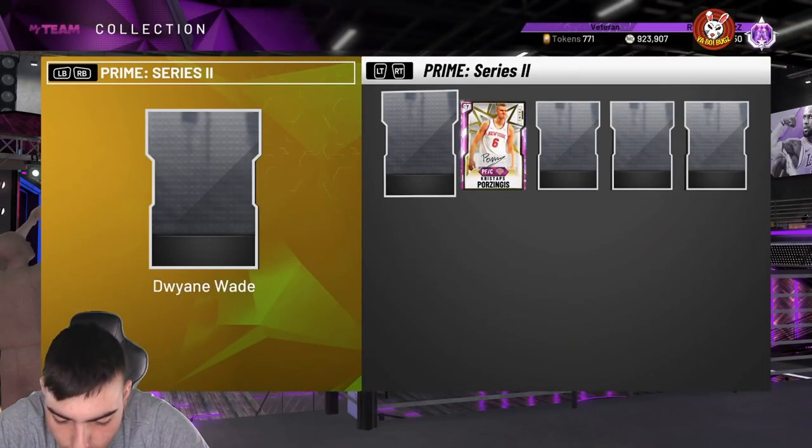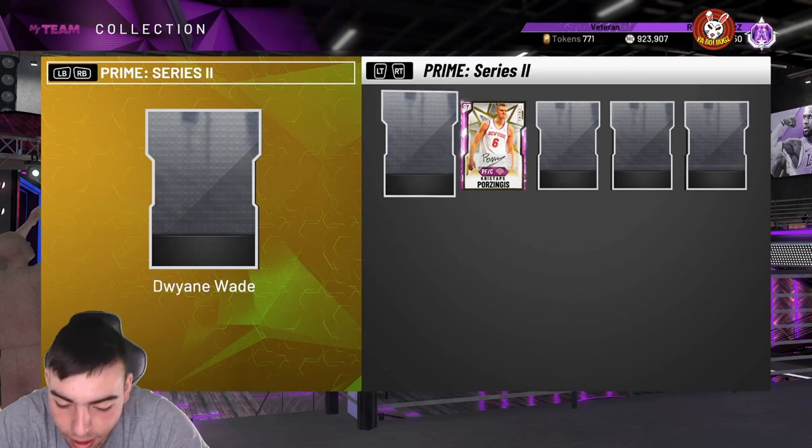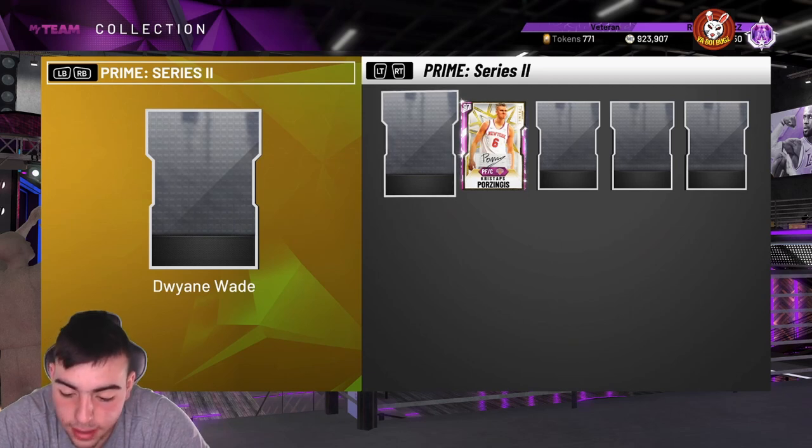Shaq's defending: 95 block, 96 interior defense, 77 perimeter, 95 offensive rebounding, 98 defensive rebounding. Badges — he has gold quick draw, that's his only shooting badge. Finishing: put back balls, drop stepper, lob city finisher, back down finisher, consistent finisher, contact finisher, cross key scorer, pick and roller — those are all Hall of Fame besides gold relentless finisher. Defensive Hall of Fame badges: brick wall, rib protector, box, intimidator, moving truck, pogo stick, post lockdown, rebound chaser, tireless defender, worm, and defensive leader — all Hall of Fame. Gold chase down artist, clamps, and trapper. Pretty solid card.